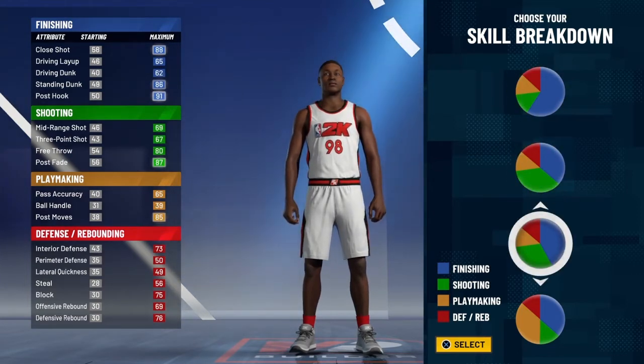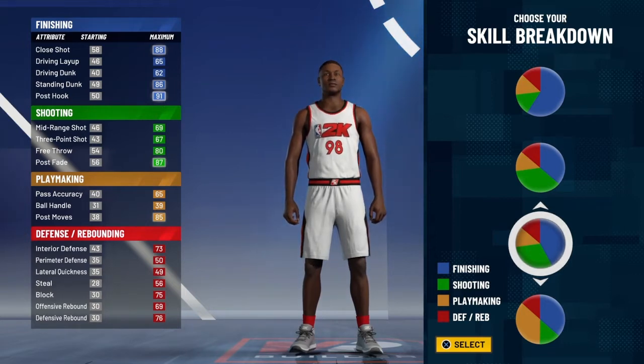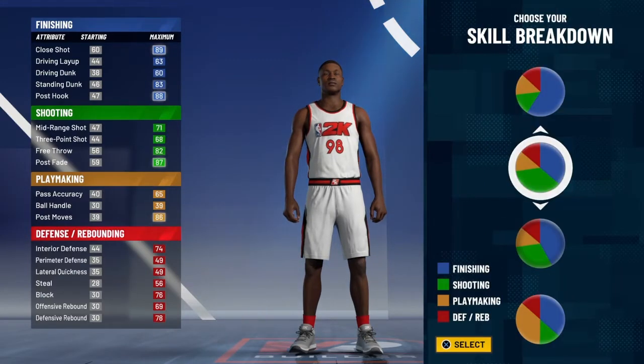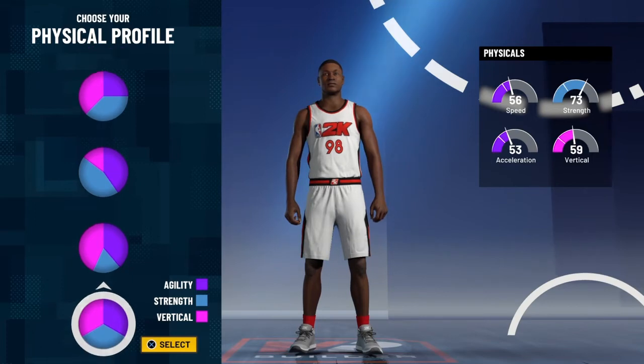You can make it with the third pie chart but if you make it that way you get one less defensive badge and it's just a little different — it's not really better. This one's gonna be stronger, so go with the second pie chart: finishing and shooting.